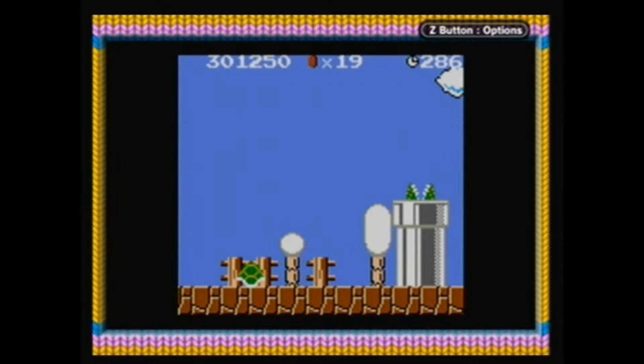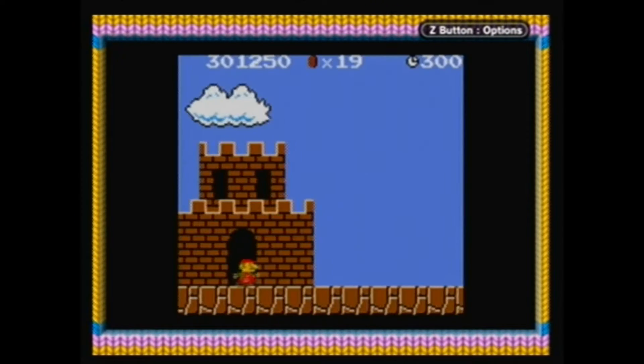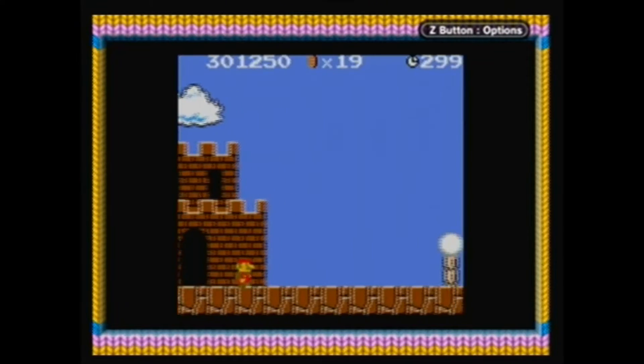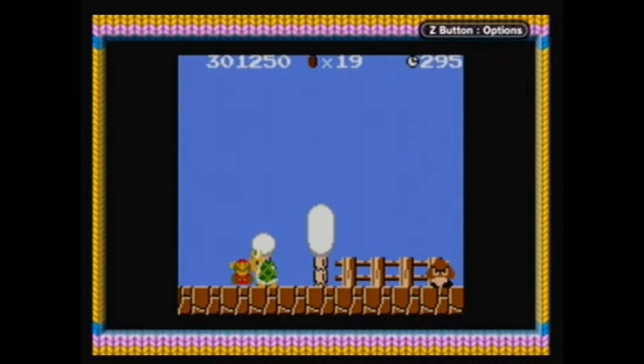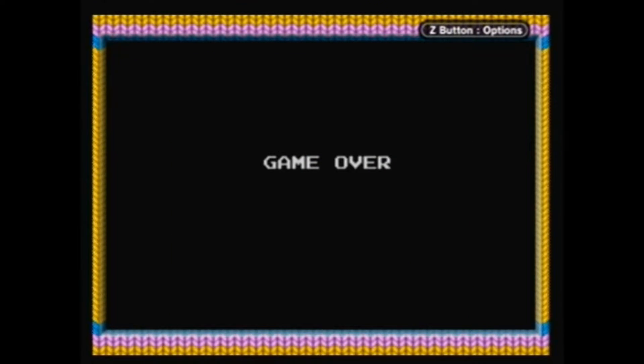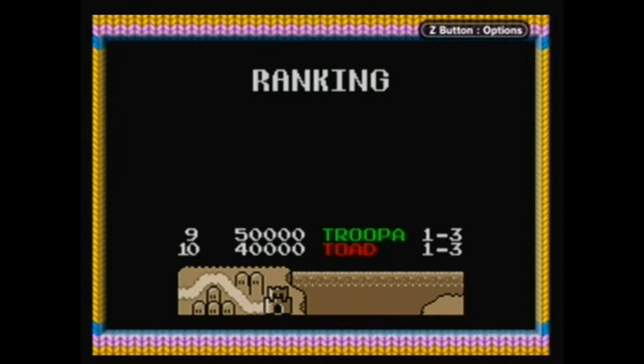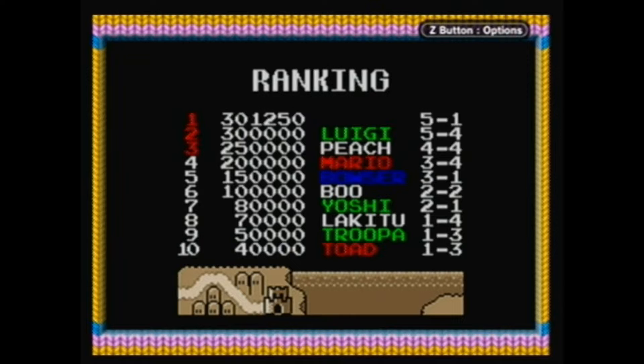We have 300,000 points now. Be careful not to die to this Koopa too many times before you get the one-up, because if you get a game over ahead of time, your score resets. But once you get 300,000, you're going to want to get a game over. Your overall goal is literally just to beat Luigi's 300,000 point score.